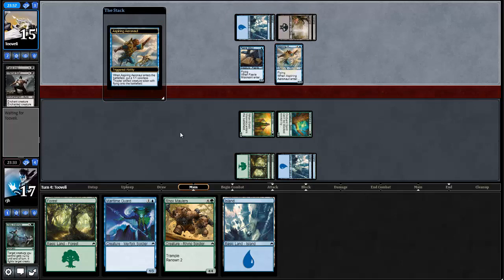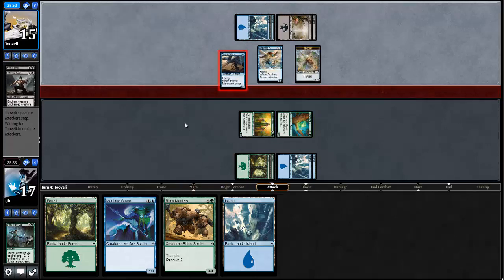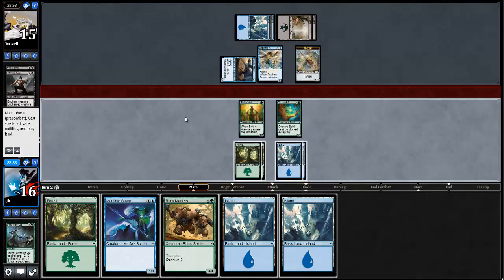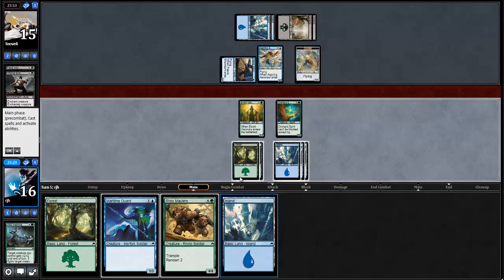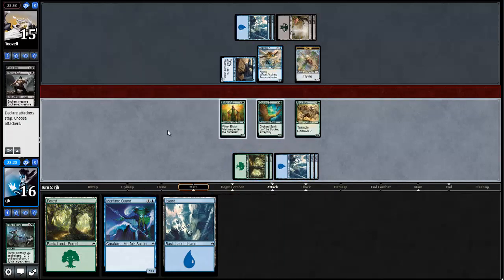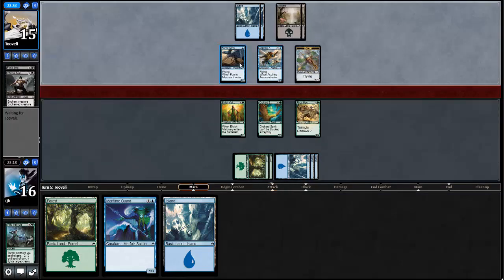Aspiring Aeronaut — fine. Does mean this Orchard Spirit just gets blocked for days. Opponent's going to bash in for one. I'm flooding a wee bit. Do I want to trade my Orchard Spirit for the Aspiring Aeronaut? I don't think I do. It means my opponent can't fully attack either because I get a crack back. This is a Lightning Rod right now for removal, but my opponent has it.